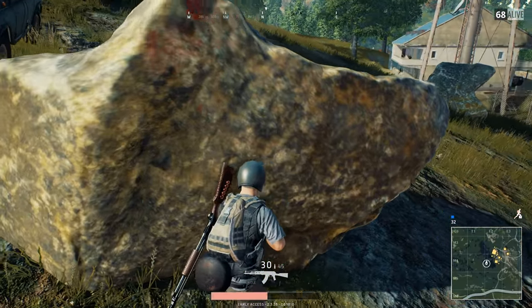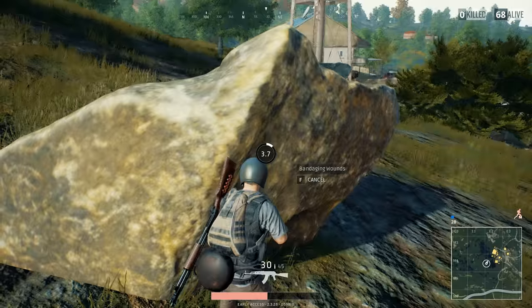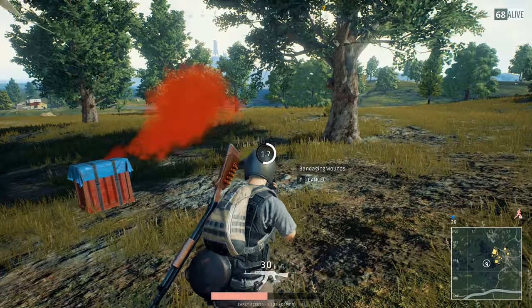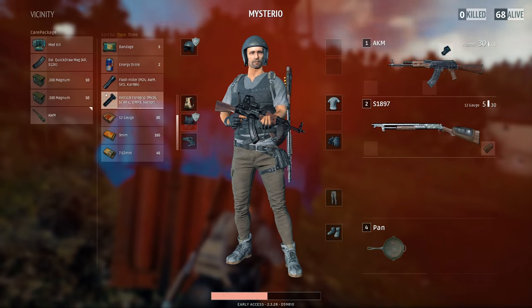It's pretty clear that the AWM is the best sniper rifle in PlayerUnknown's Battlegrounds. The only downside is that you have to chase the airplane and everything depends on luck because you never know what you are going to get. But once you have it — well, happy hunting.